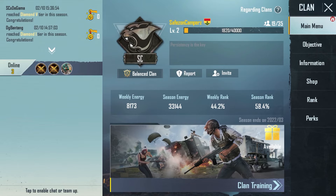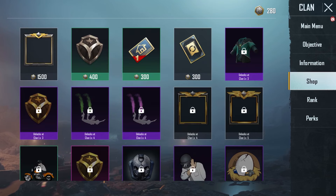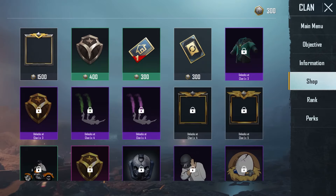After joining a clan, head to the shop and there is your free room card. Before you buy a room card, make sure you have enough clan points. If you don't have enough clan points, you can get some through playing classics, TDMs, and arcade matches. You can now buy your free room card.